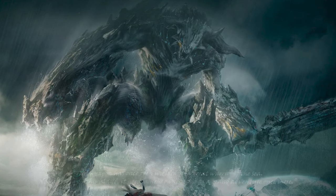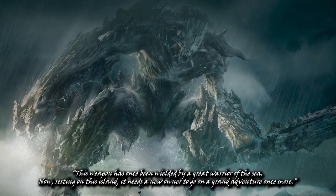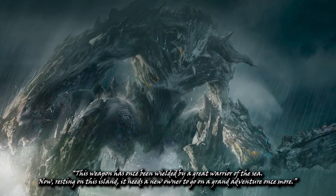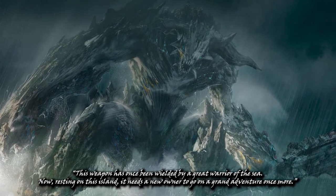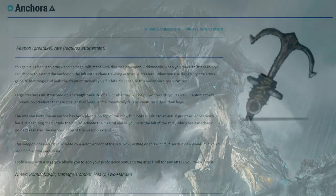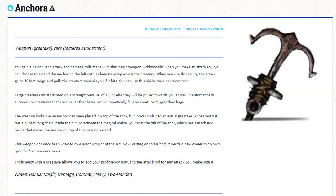For example, let me read it: "This weapon has been wielded by a great warrior of the sea. Now resting on this island, it needs a new owner to call a great adventure once more." A friend of mine used to make this kind of flavor text and I found it really cool, so I kind of stole the idea and now put it in every magic item I create.